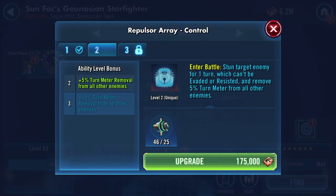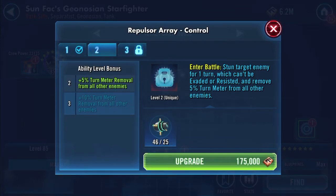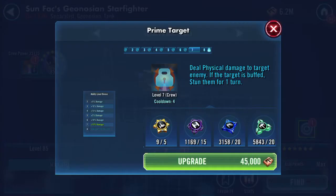The ability stuns the target for one turn which can't be evaded or resisted, and removes five percent turn meter from all other enemies. That sounds quite funky — could even do an additional five percent.